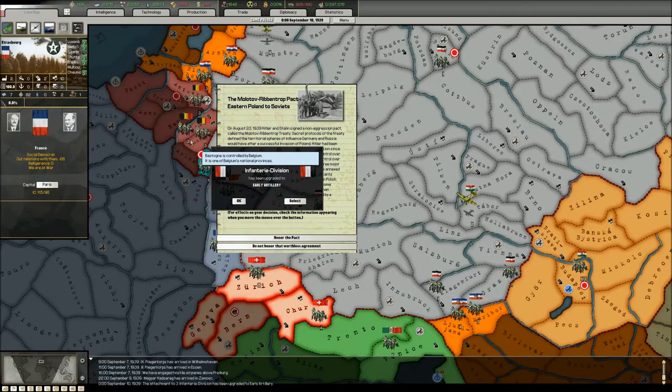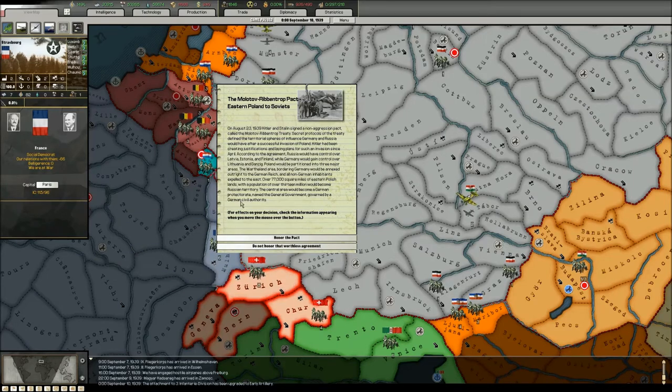If France masses most of her army to these three provinces and I can push through fast enough behind them — in the Ardennes, in this forest area where historical Germany went through — then I can encircle them, bypass them, get fast to the capital, and basically defeat France without having to lose a lot of men.